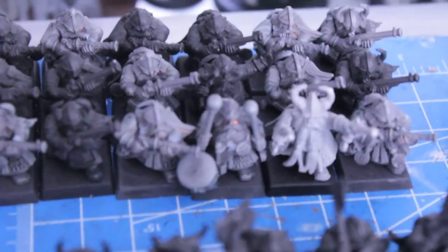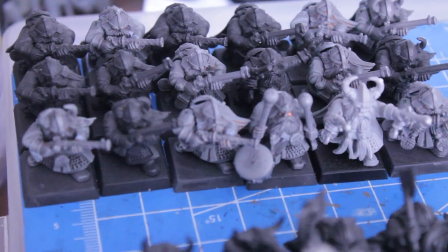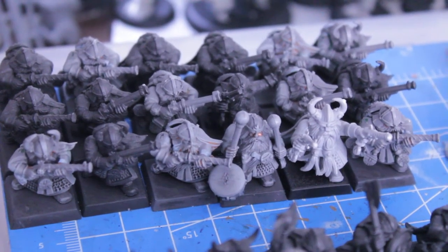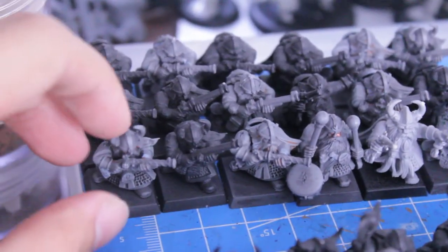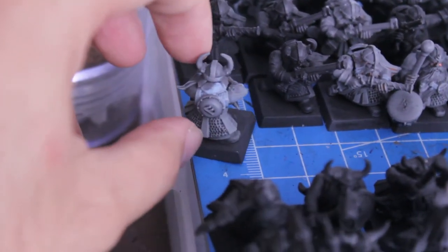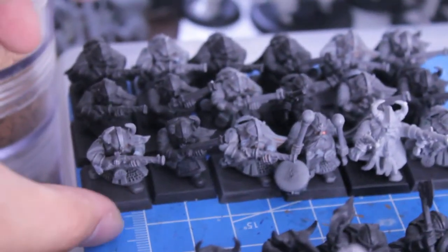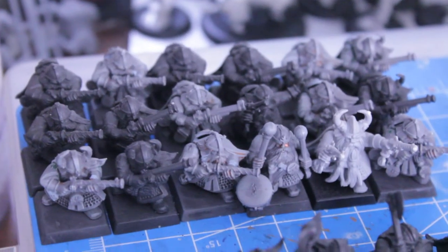Thunderers, which come in the box set and also in the Quarrelers and Thunderers box set, but they also came in the old Battle for Skull Pass game. So if you know anyone who has these old boxes, they're a great little addition. My friend who modeled these put the shields on the back so they can be used as rangers. He also thinks that putting great weapons on these guys is a great idea so they can hold their own in hand-to-hand combat.